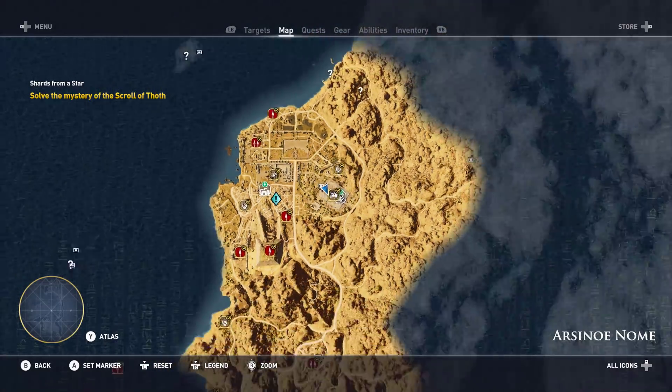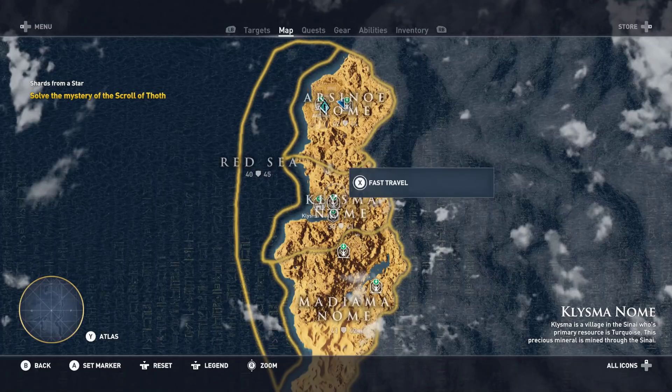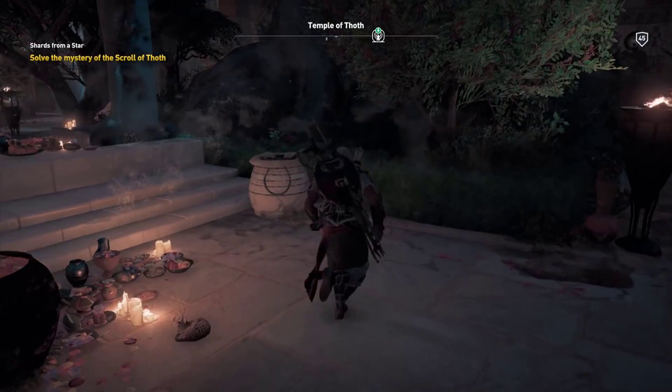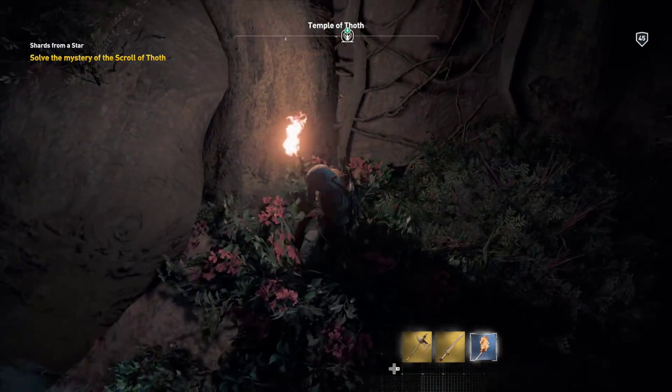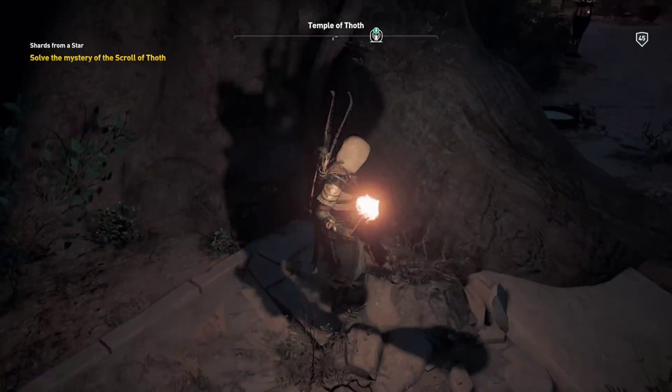On the map, you go to Arseneu Gnome — I know I'm butchering the pronunciation; I don't know how to pronounce half the stuff in this game. As soon as I got here, I began looking at the roots to try to find anything. I thought maybe it would be like a papyrus.